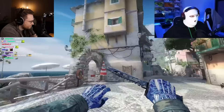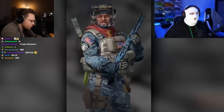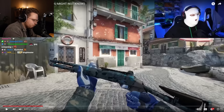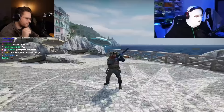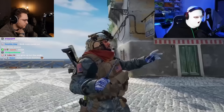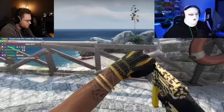Here's my first loadout — the blue camo Brightwater that I really like, with the Brightwater knife, the Amphibious gloves, and the agent really ties this all together. The agent I'm using is the Blueberry Buckshot, and it's the only agent that has these type of blue camo sleeves. You can see in third person it's a very nice combo — the whole thing is just blue. Very nice.